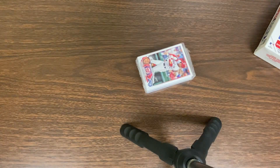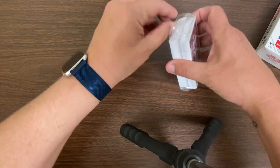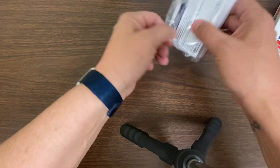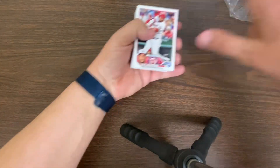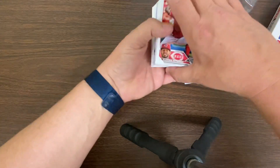We are going to open this, and the main thing I'm looking for — hoping for — obviously hoping for an auto, jersey, something along the lines of that. But what I really, really want and I hope I get is a Riley Green Rookie. That's what I'm looking for. If I get Riley Green out of the gate, that'll be awesome.